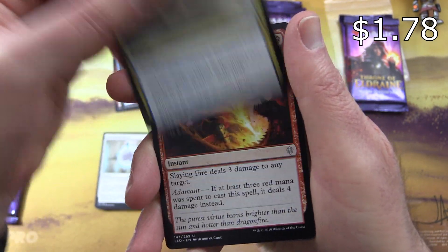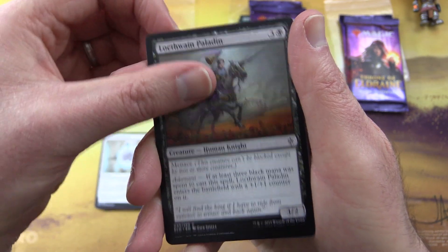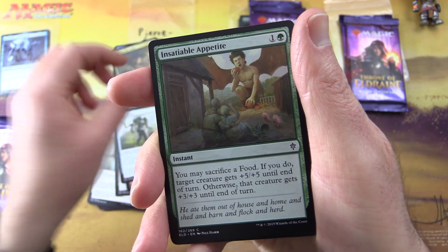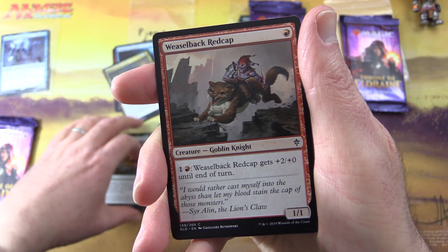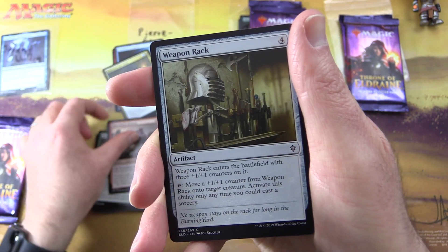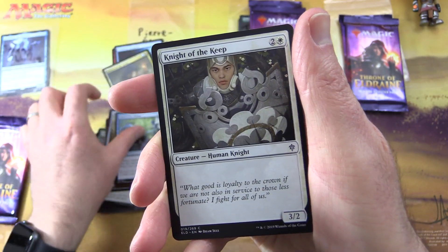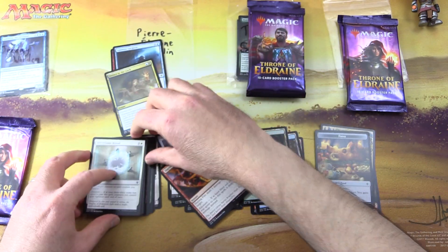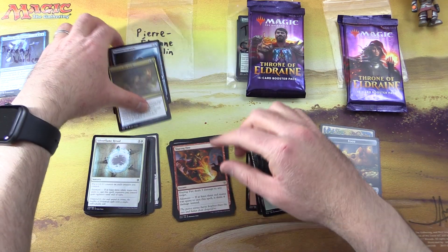Also Witches' Oven, Drown in the Loch — there's another nice pull — Slaying Fire, and the commons: Locthwain Paladin, Dwarven Mine, Henge Walker, Insatiable Appetite, Weaselback Redcap, creature goblin knight, Weapon Rack, Didn't Say Please, Knight of the Keep, Silver Flame Ritual. These Japanese cards just slide around everywhere. There we are Pierre, thank you for being a patron.